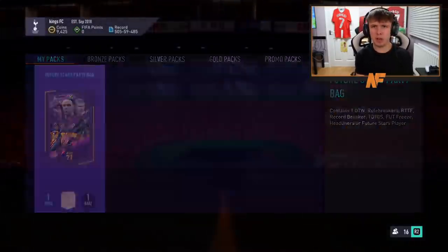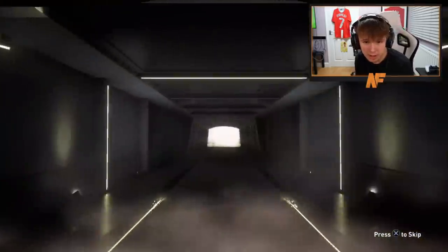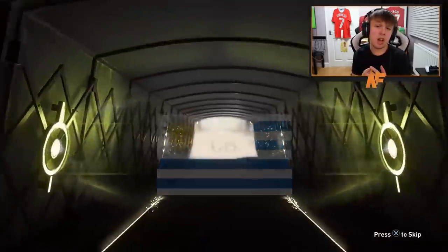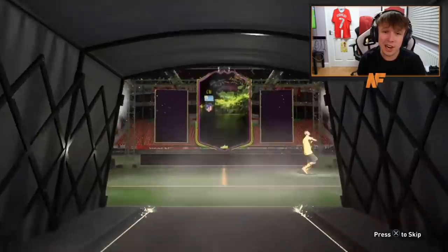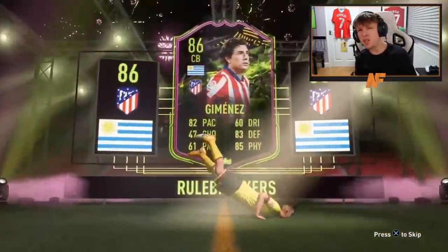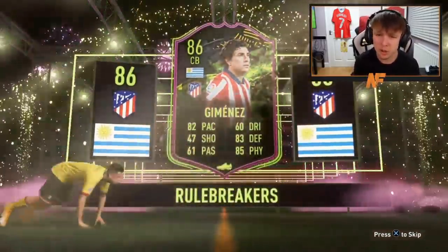Pack fifteen — last time we got a headliner Son, can we get something similar? Walk out — rule breaker. Not bad actually — he's got a solid card and he links to All Black. 82 pace, I don't know if he's any good though, I haven't used him personally, but his card looks pretty good.